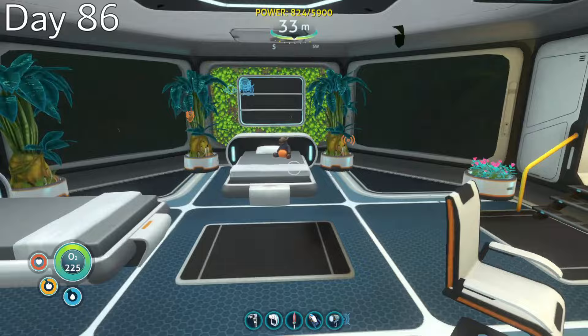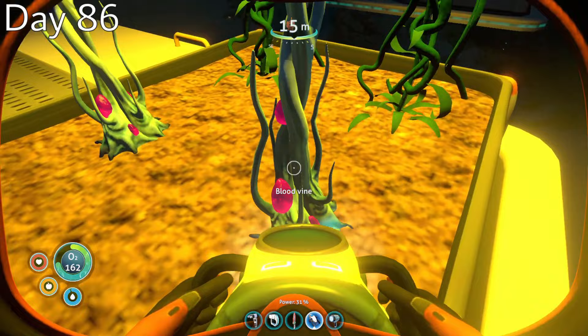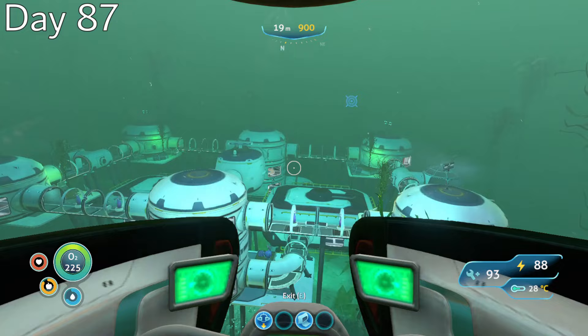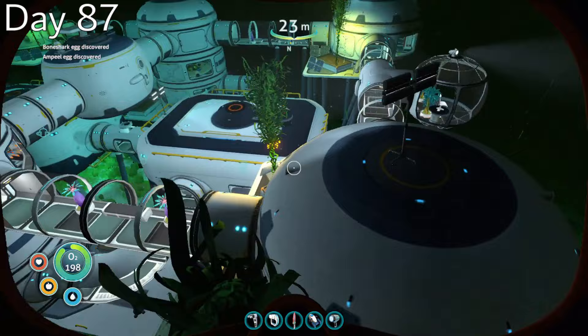Day 86, my base was becoming closer and closer to completion, but I still needed some seeds for external flora and some creature eggs for my alien containment units. So I took a trip back to my starter base to get the creature eggs and blood oil, then collected several decorational flora seeds from the nearby sparse reef chasm. Day 87, I brought my Seamoth from my starter base over to my main base for the first time, and some of the creature eggs began hatching.